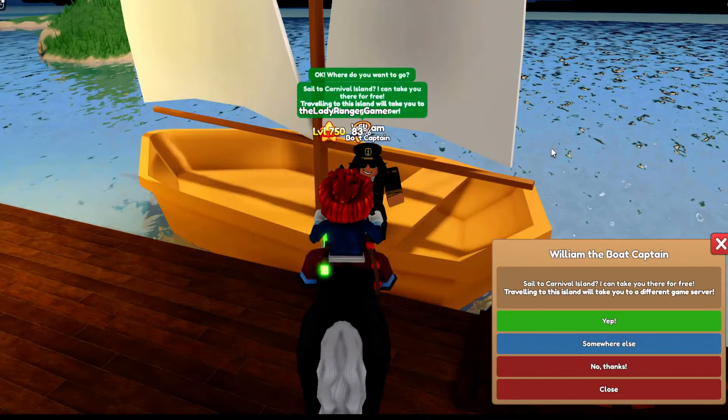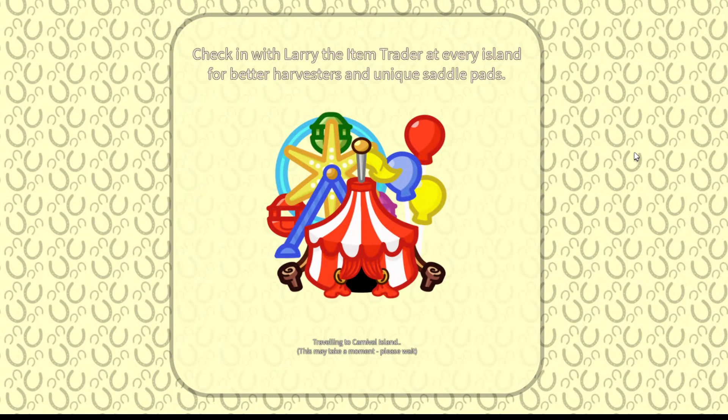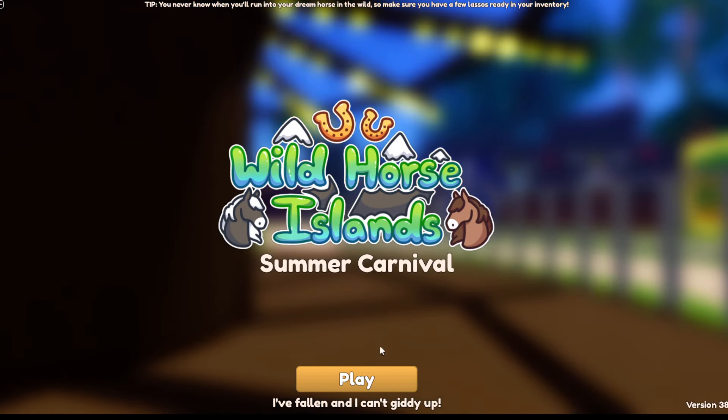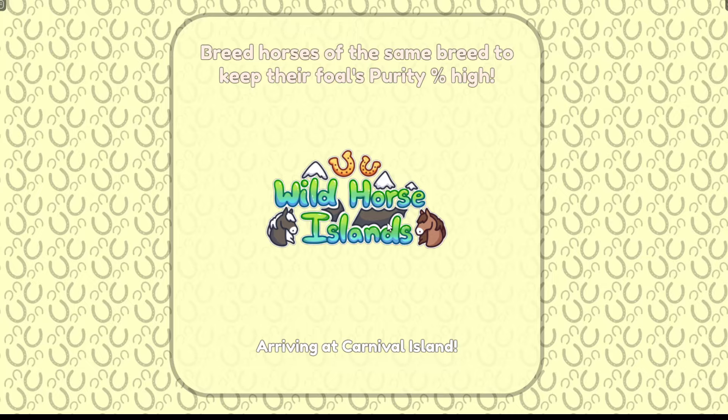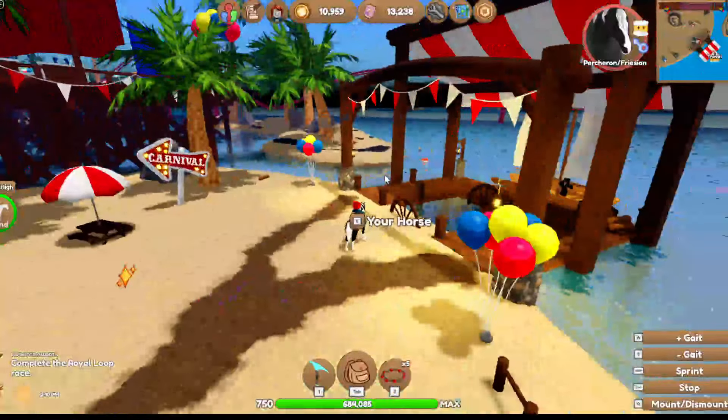It looks like the Fortune Teller tent is open. We've got maybe a race — I think there's a race that's open. Let's just have a little look. There's also that other part of the island I kept looking at going, how do we get over there? What is that? Maybe that's unlocked — I reckon that'll be unlocked. Oh wow, this is taking a while to load in. There we go.